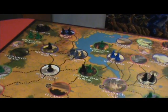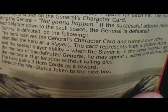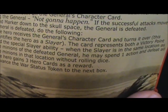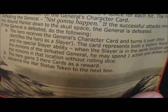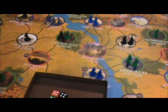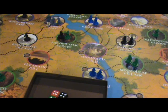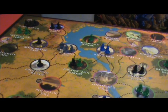Let's look at the rewards for killing a general. The hero is now the Slayer of the Undead — that's our rogue. When she's in the same location as minions of the defeated general, she may spend an action and defeat all those minions without rolling dice. She gains three hero cards as a reward, and we've already advanced the war status token. So three hero cards for the rogue for defeating the undead general. That worked out much better than I expected.